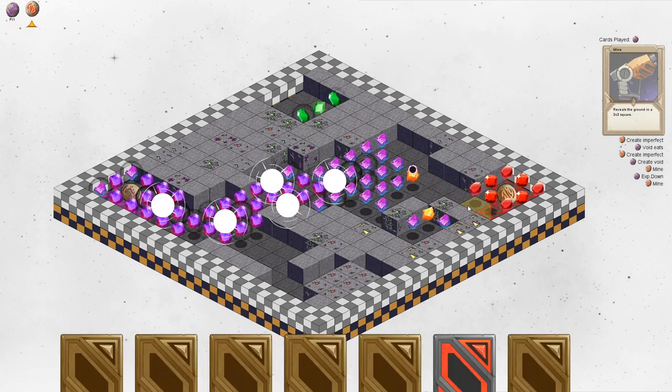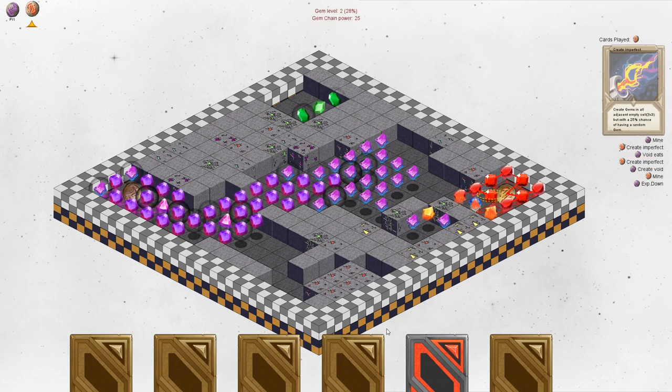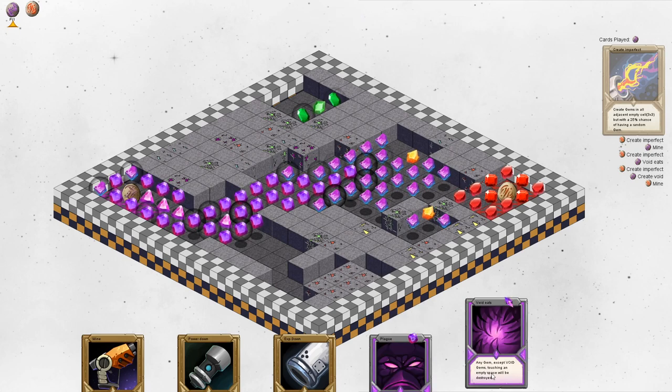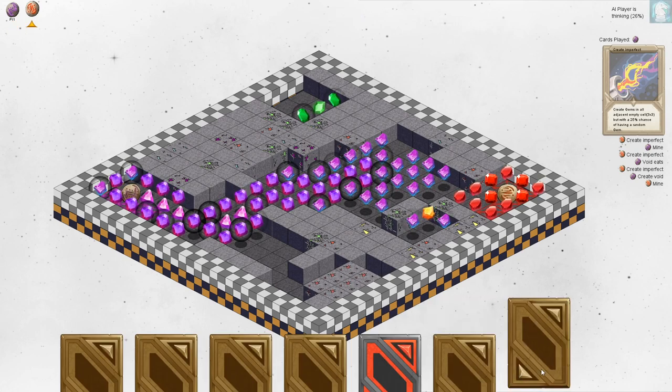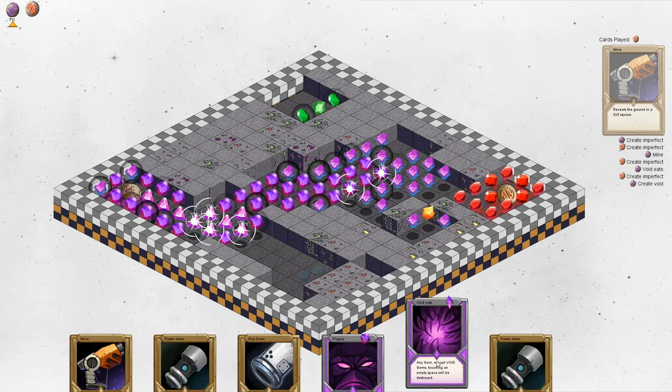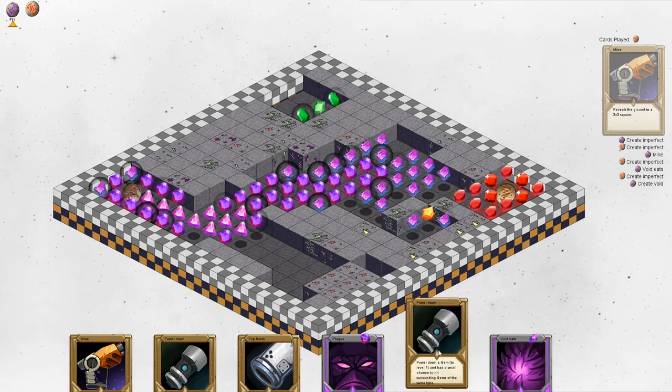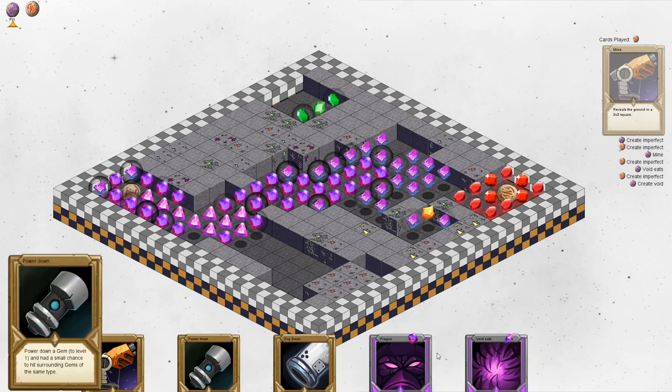We want to go toward him to destroy him quickly. I'll use create imperfect to make a connection. We got another void eats — we might want to do it, but I don't know if it's necessary. By the way, these black auras mean the gem is about to level up. Power down is a card that reduces a gem to level 1 with a small chance to hit surrounding gems of the same type. We still don't have a level 4 gem.